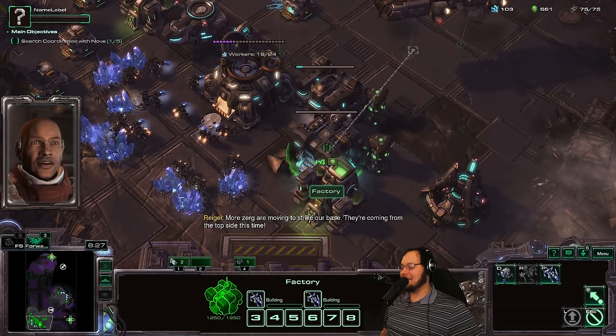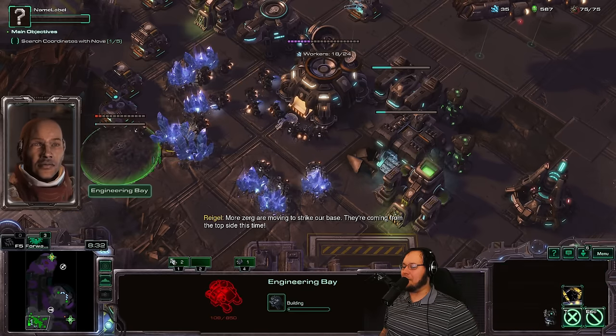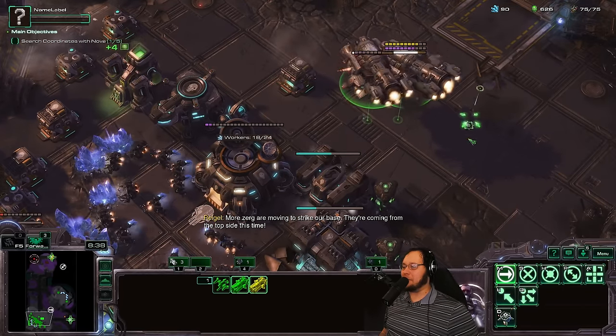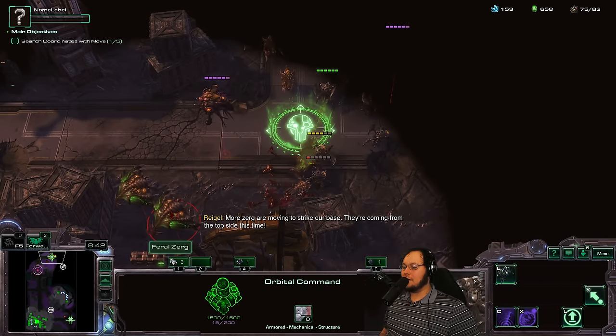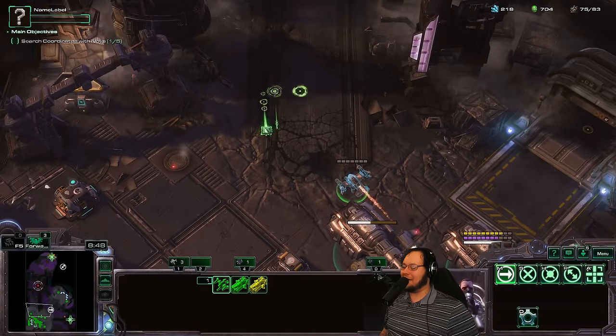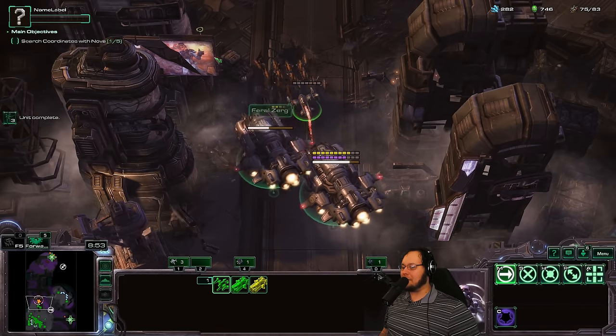We definitely have to make a missile boat at some point in the future, probably not on this mission. Feral Zerg captures this, picks a new thing, adds extra units to itself. Let's go see how good this is.